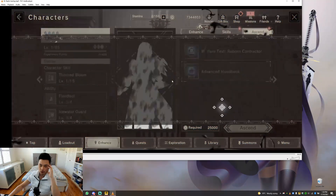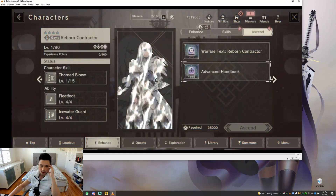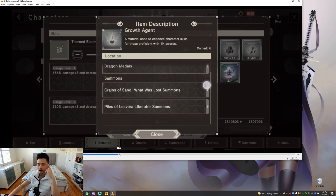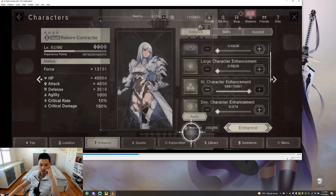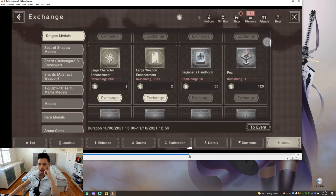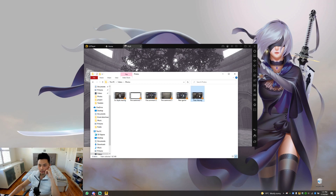This video is me recording upgrading Gale to max — you can see she's level 90 now. I don't have the materials to upgrade her character skill, but that's okay since I'm using her for PVP. No glorious enhancement unfortunately, but I've got plenty of materials. Then you see me going in looking for materials to upgrade her, and then I went on to max my Titan Sword.